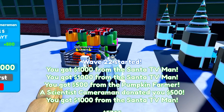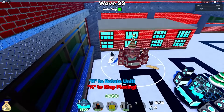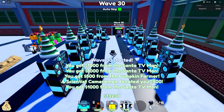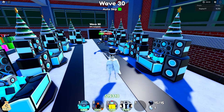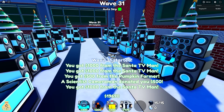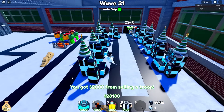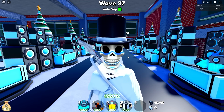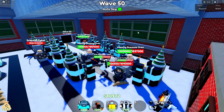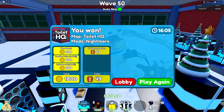Look at how bad the Scientist Cameraman is — for $5,000 I get an extra $500. I'm starting to be under the impression that the only way to go is the Santa TV Man. With how our units are placed right now, this is literally all you need. The Frost DJ will basically handle the rest of Nightmare Mode at a pretty good pace. We have 10 units placed down and our max farm units placed down as well. Here we are at wave 50 taking care of the giant smooth toilet, completing Nightmare Mode in approximately 16 minutes and scooping up 1,800 coins along the way.